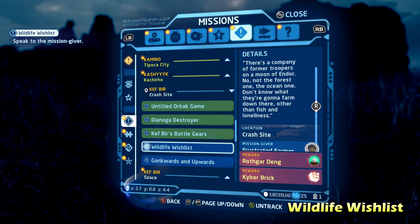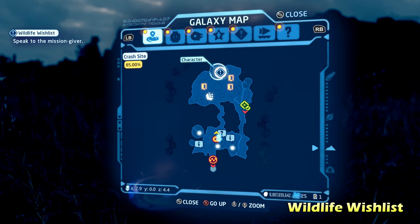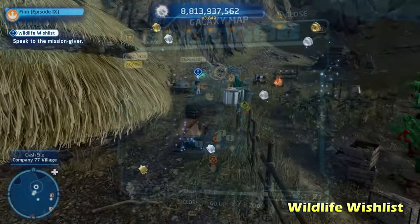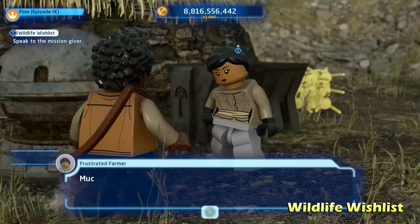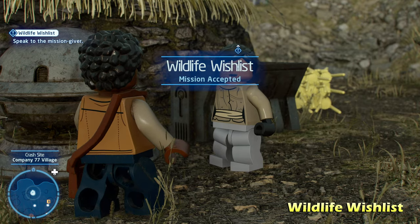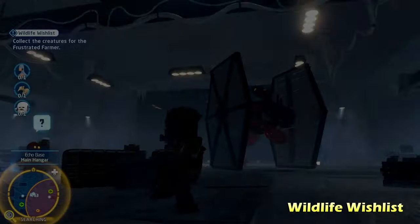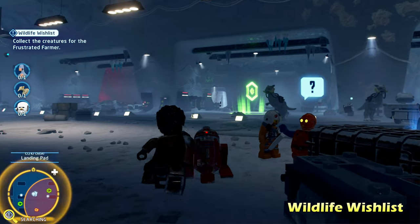Side mission number four is called Wildlife Wishlist, located in the crash site area to the north where the village is. Talk to this NPC character to activate it. This is one of those side missions where you have to go to three different planets to gather wildlife creatures. The first one we're going to do is Hoth.